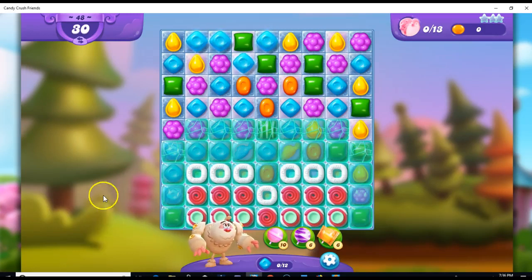Hi friends, this is Susie, your Candy Crush Guru, here to help you solve the puzzle of level 48 in Candy Crush Friend Saga, where we have 30 moves to free 13 friends. It told me that this is a hard level, so I know to expect some difficulties here.